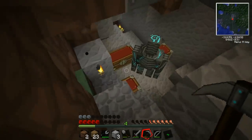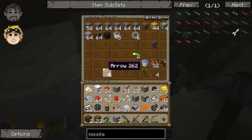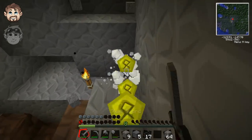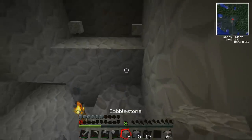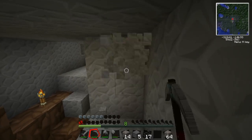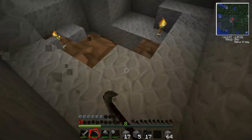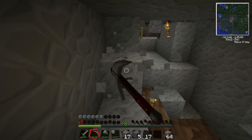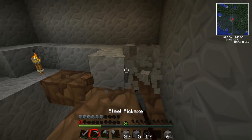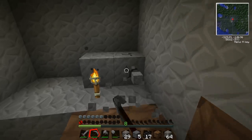Oh god, what's all this crap? A silverfish! With a silverfish at the bottom of it - such a troll. I'm on half a heart now, by the way. I thought I was totally safe to dig this out. I'm just peeing myself every time I strike a block and it's a little bit more difficult to destroy than the normal one.